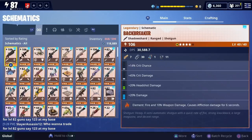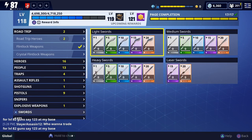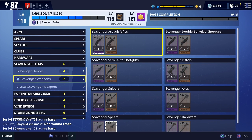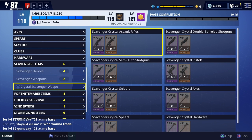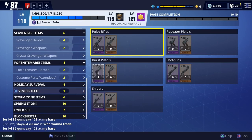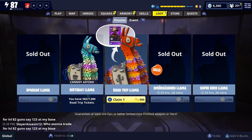I'm happy about that — that made up for the other ones. I have all the heroes for the scavenger items, I have the scavenger spear, the buzz cut, skull trooper, and gold trooper. I'm happy about all of that! The rest of the birthday llama openings are playing right after this.